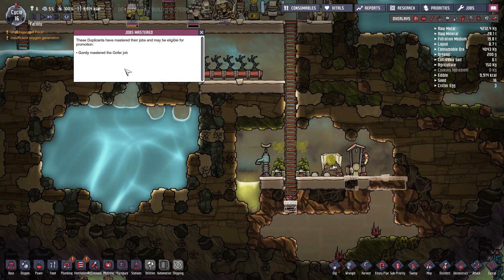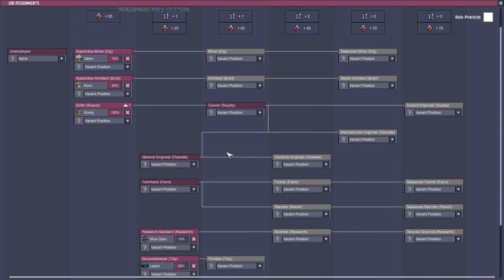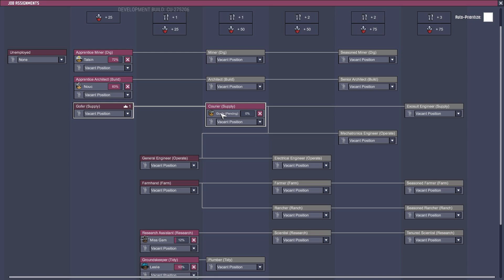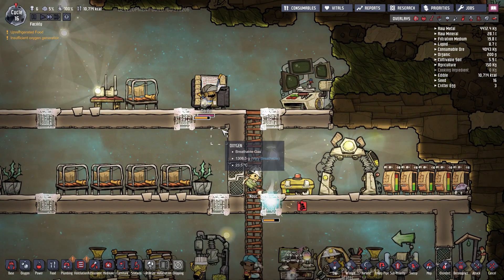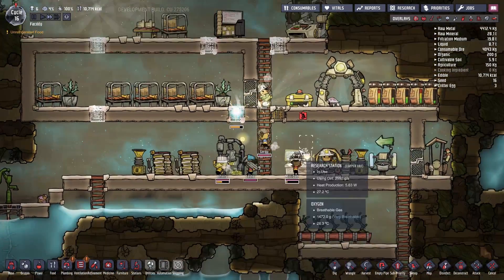Jobs mastered — Gordy mastered the gopher job. Gordy, where would you be? He's the supply person, so he can be a courier now? Hell yeah! Courier, not carrier — courier. Gordy, do we get a new hat now? A better hat? Is what you're trying to say? Oh hell yeah! Perfect! Go pee now — go go pee!